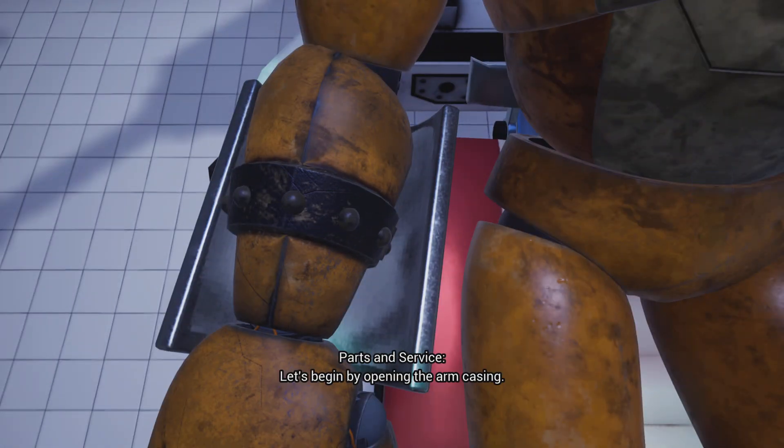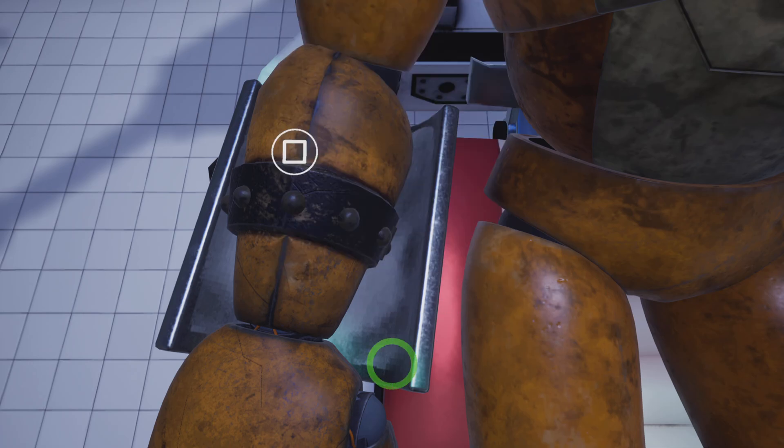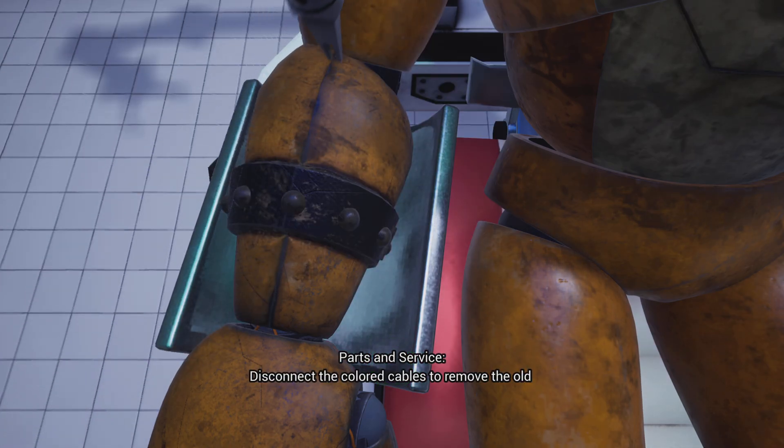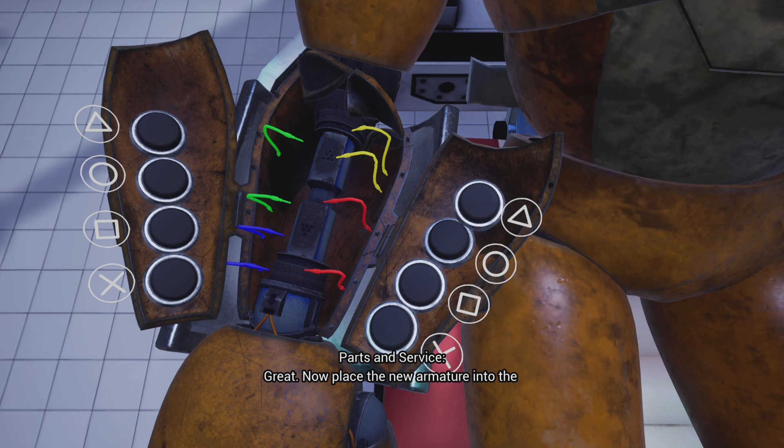Let's begin by opening the arm casing. Time to play this game. Time to replace his arm. It is important that you match the pattern correctly. This is a little short video. That scared me. Now place the new armature into the forearm casing.